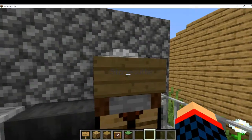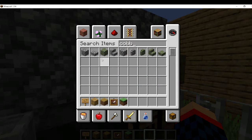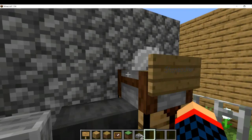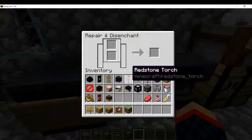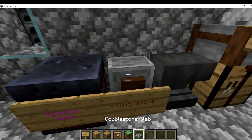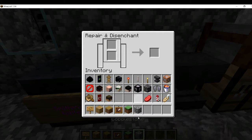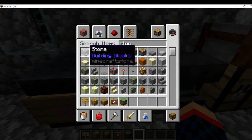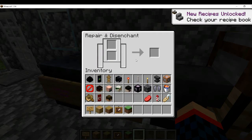We also have the stonecutter — you can cut stone. Put cobblestone in and you can make two cobblestone slabs. There's also a grindstone, though I'll be honest, I don't know exactly what the grindstone does. It's just another block for specific crafting. There are so many new blocks in this update.